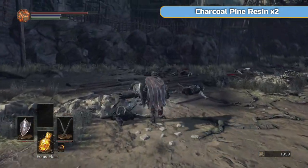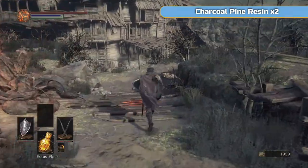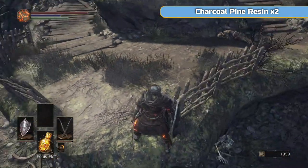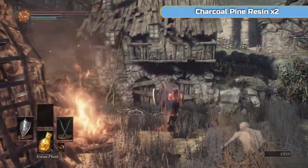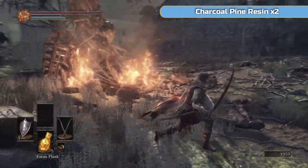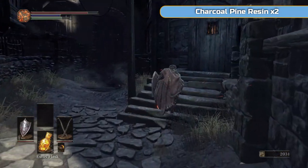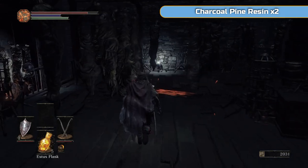Here's another random item — some more Charcoal Pine Resin. Charcoal Pine Resin you add to weapons and it adds fire, so we will actually be using that later on. Human Pine Resin is one of the most important ones for us to get for a certain boss. We'll have lots of them — all different buffs for all different bosses — and I'll tell you what's good against who.